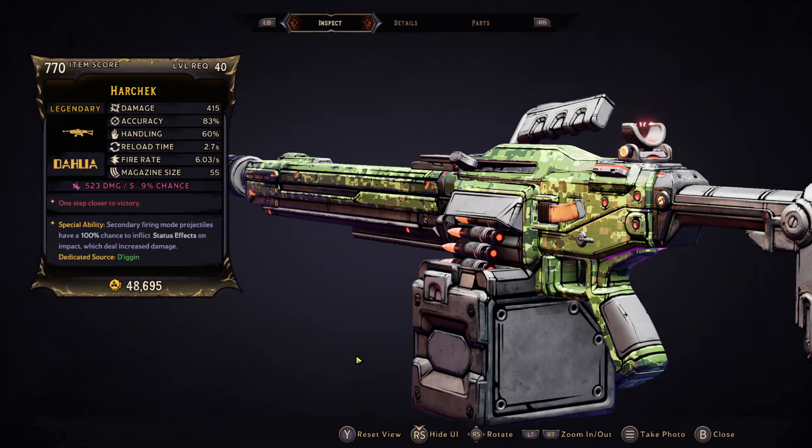As we can see by the item card, this drops from a boss called Diggin in the Drowned Abyss, which I'll be showing you today. The special ability on the Harchek says the secondary firing mode projectiles have a 100% chance to inflict status effects on impact, which deal increased damage.